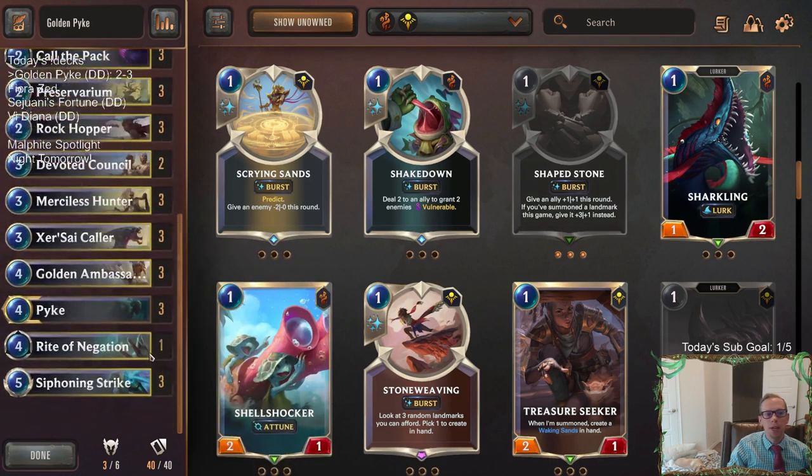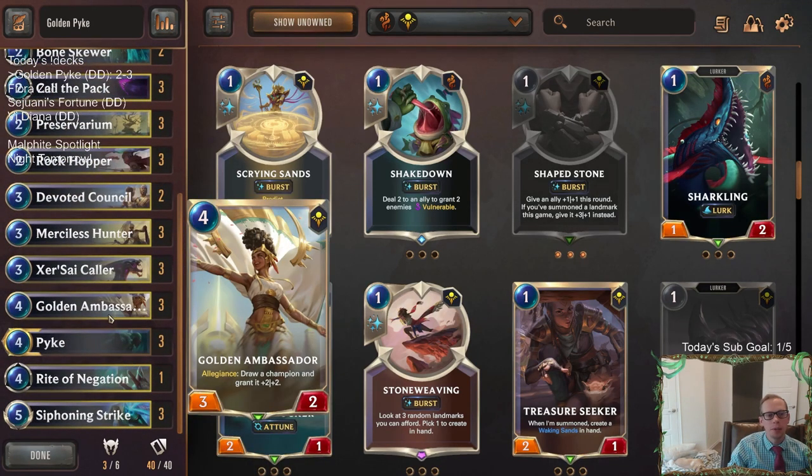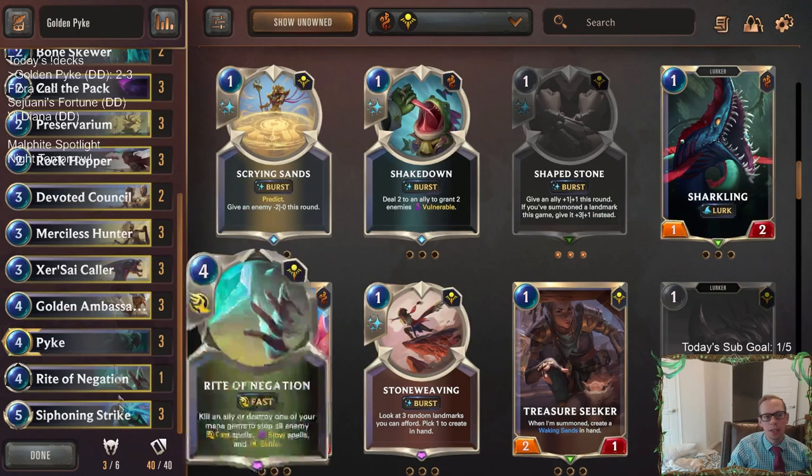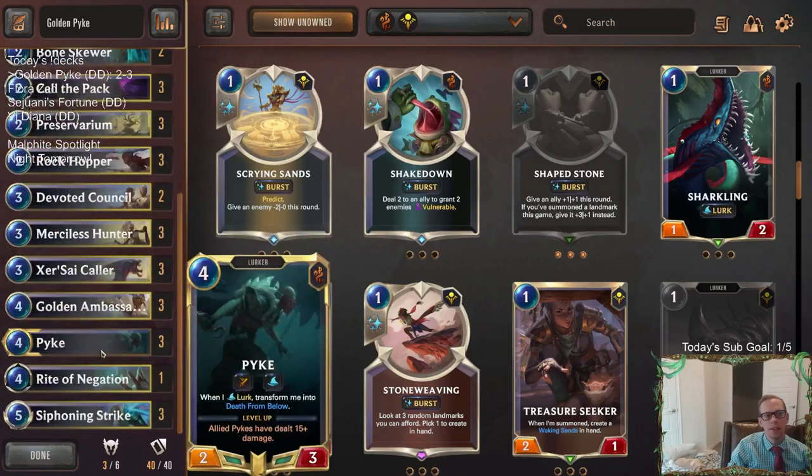Anyway, go and try out some different stuff — let me know if you find something. Go check YouTube later if you find something you think is very good against Noxus aggro. Which card do you think is the best — Ruinous Path, Treasure Seeker, or Devoted Council? That's going to be it for Golden Pike. The rest of the deck was really cool — I liked having Pikes in hand all the time. We would always find Pikes with the Golden Ambassadors and the Predicts. Siphoning Strike Pike — very good. It was a really cool Pike deck if you just want to do cool Pike stuff and kill your opponent with a bunch of Pikes. I recommend this deck. Thanks so much for watching and I'll see you for the next video.